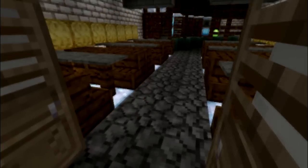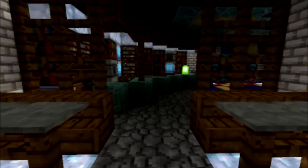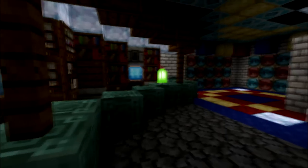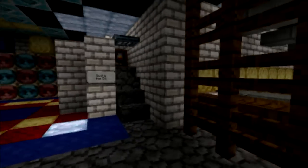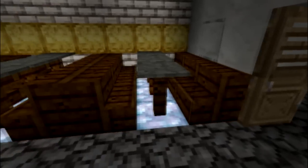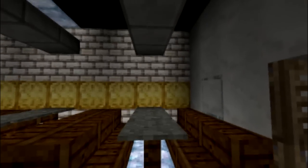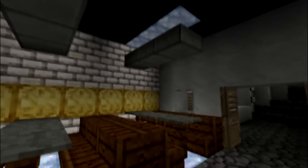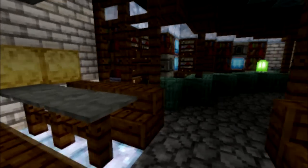Now we're entering the bar. Here are some boxes for the guests. Here we are entering the disc place. DJ place on the right side. Now we're gonna look at it in detail. Glowstone at the bottom, then fences, then pressure plates — it's a bit tricky to do it. You need to place a normal block, put a pressure plate, and then replace the block with the fence. This can also be done with mods such as WorldEdit.